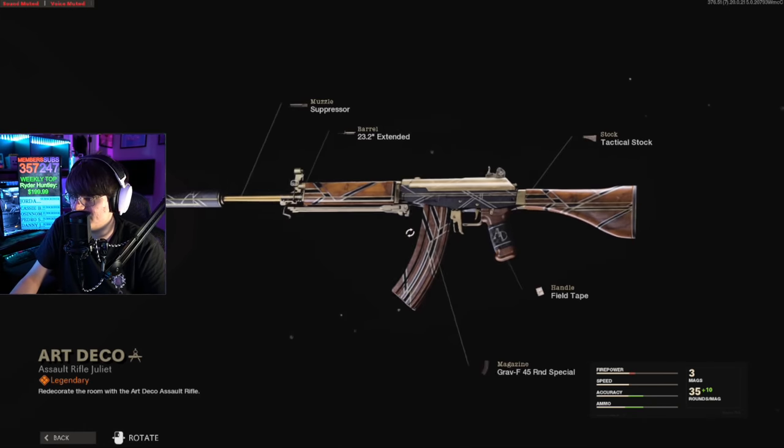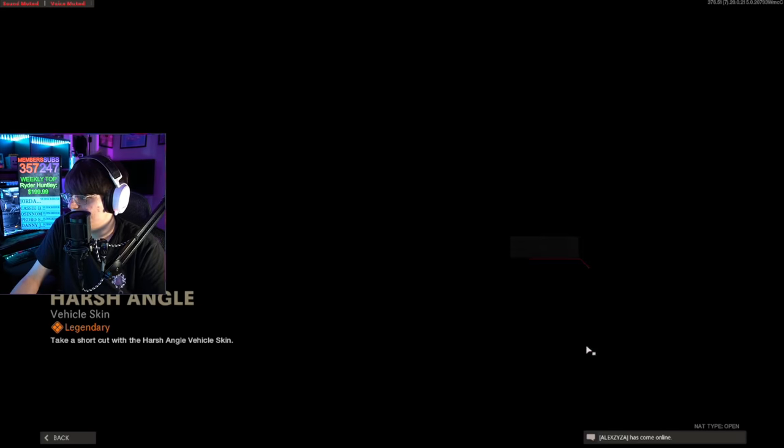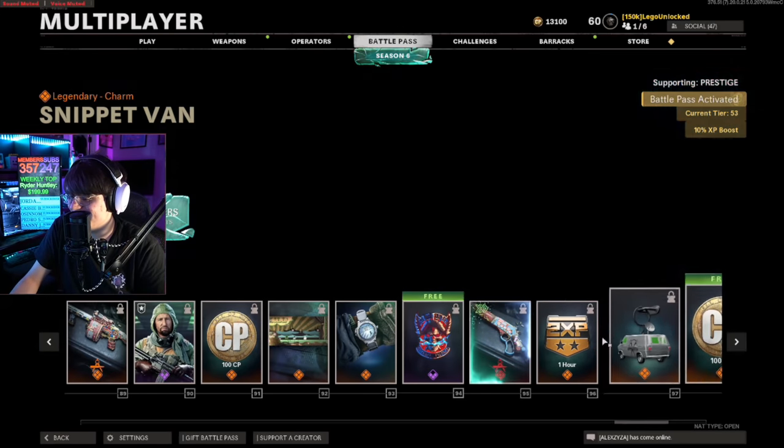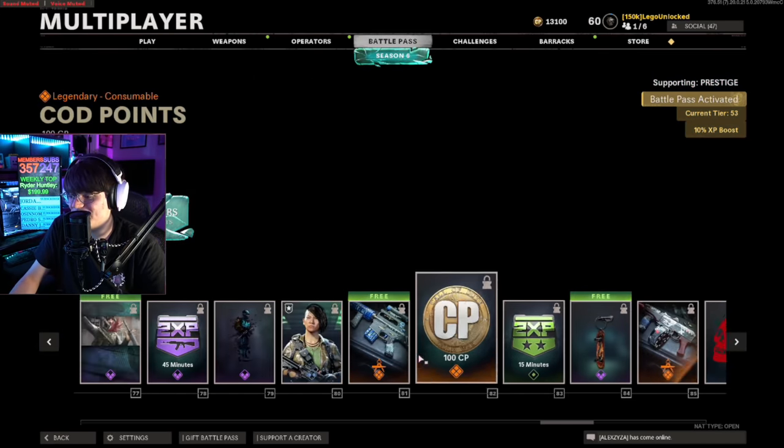Then you get a Galil blueprint — that's pretty sick but probably not going to look good with mastery camos. Then you get a Harsh Angle to finish it off, and that is the entire Season 6 Battle Pass.